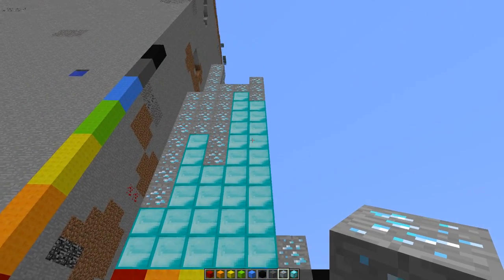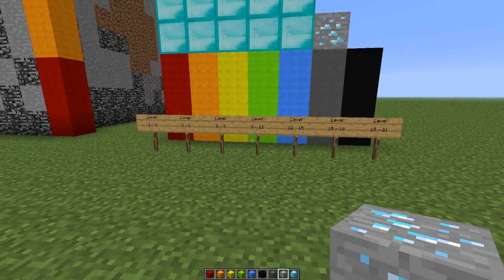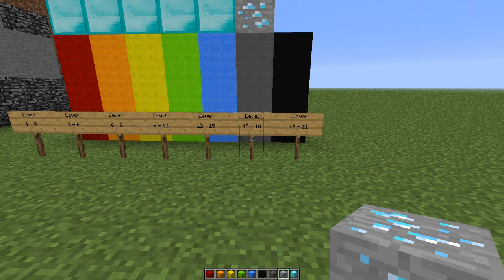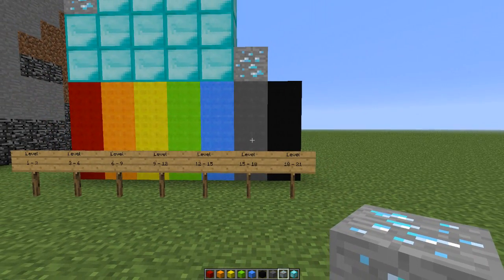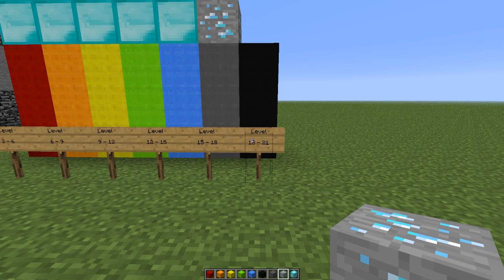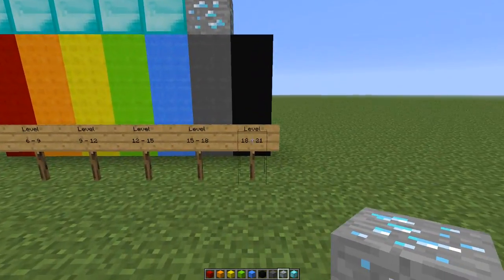You can mine anywhere between level nine and fifteen and guarantee yourself a ton of diamonds — look how many diamond blocks you can make from the diamonds you'll get. Between fifteen and eighteen, don't even bother — you'll only get one diamond, which is worthless. Between eighteen and twenty-one, completely ignore it. You'll only find iron, gold, coal, and redstone there, but never any serious diamonds. The best advice: ignore anything between level fifteen and twenty-one.